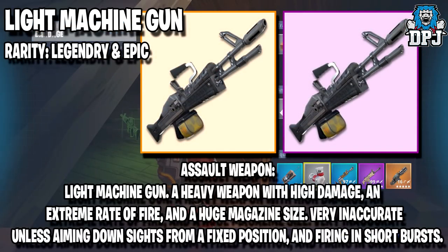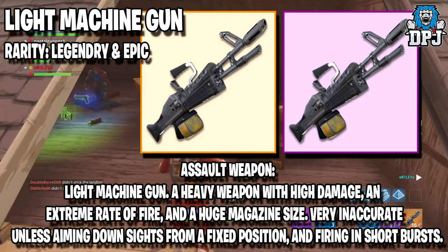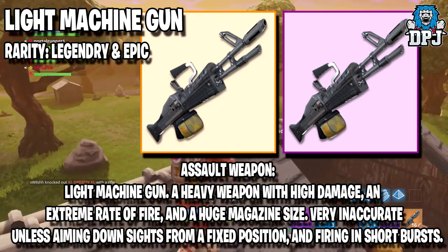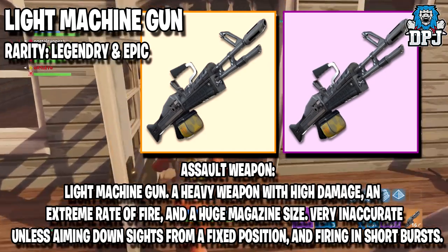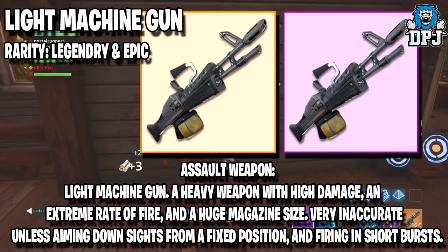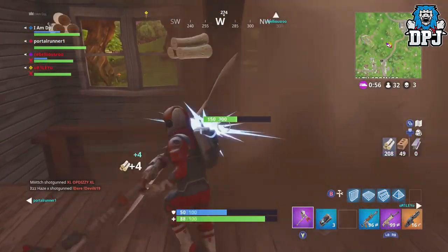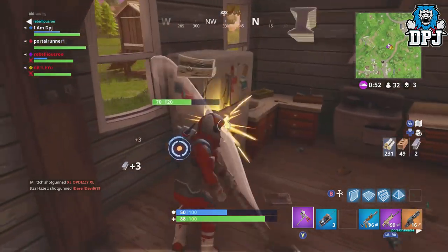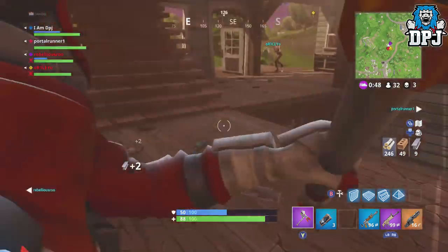Next up we have the light machine gun. This seems like it will be a monster much like the minigun — a heavy gun with high damage, an extreme rate of fire, and a huge magazine. Very inaccurate unless aiming down sights from a fixed position and firing in short bursts. The description suggests you may be able to fix it to things — that would be new. Imagine if running around with it also makes you slower. This light machine gun will come in legendary and epic rarities.